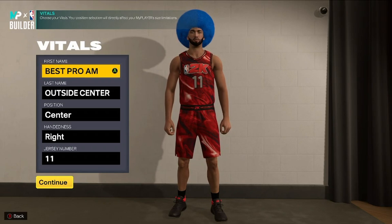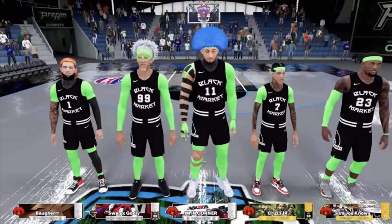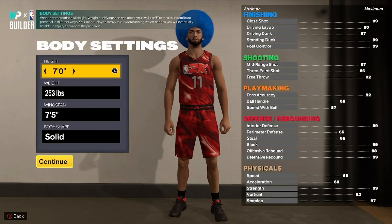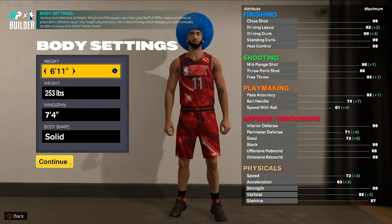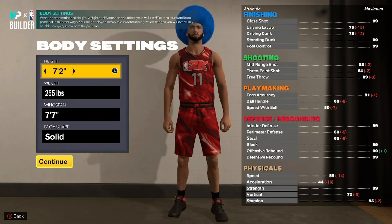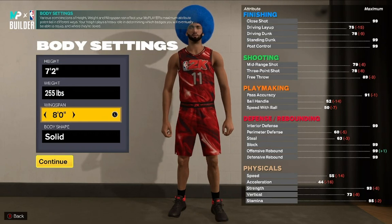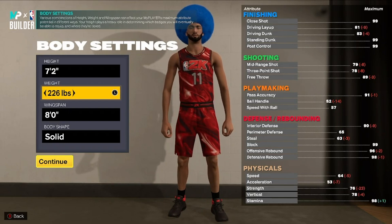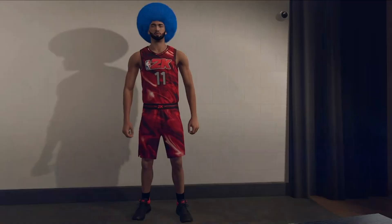We're going to start with Penny's shooting center build that he personally uses in Joe's Black Market team, as seen in Joe's videos. Name doesn't matter, position is center, handedness is preference. For height, I've seen it all when it comes to prime center builds — from the short fast 6'11" all the way to the giant 7'3". What I found to work best though is 7'2": going 7'3" completely kills your speed, while being 7'2" still makes you a giant while still having good vertical and good speed. We're going to max out the wingspan and for weight we're going to go 226 pounds, since we're only going to get 76 strength on this build.